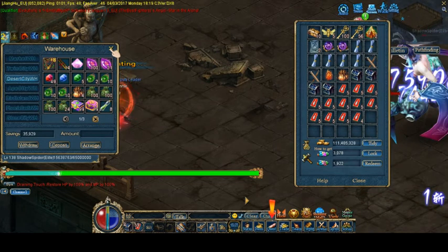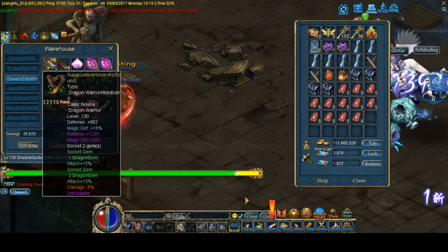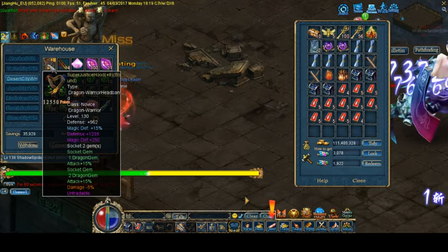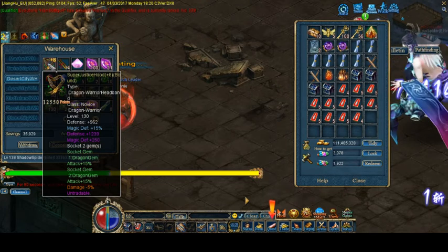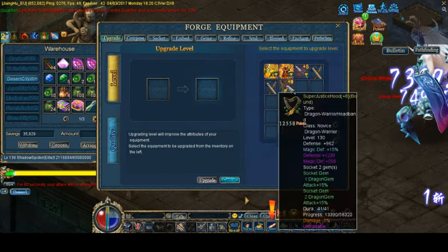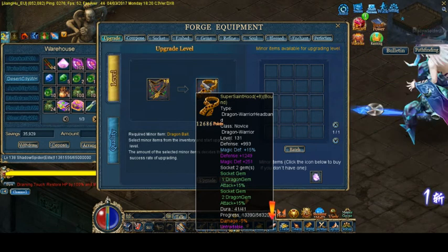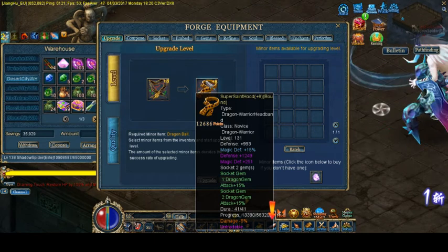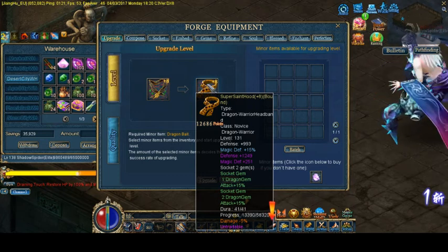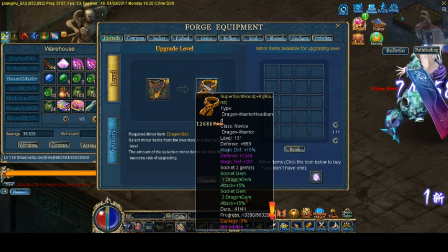That's basically it for today, guys. I don't really have anything else to say. I upped the hood a few levels and now it's 130. The next level will have a different look — I'll show you how it will look if we upgrade it more. This next one looks like a dirty rag, so I don't know why they chose this design. I haven't seen this one before, but I guess I'll just have to get used to it. I'm pretty sure there's another one higher than this, so hopefully that one will look a lot better.